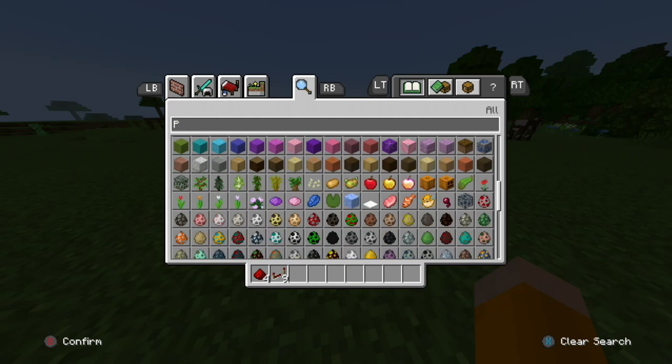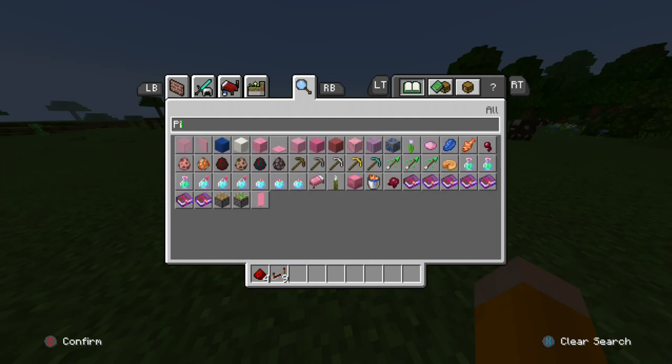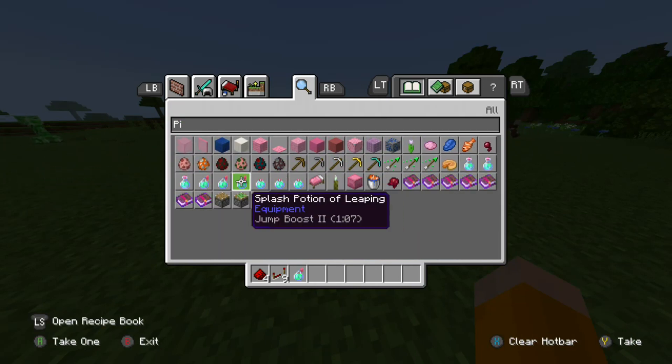Pistons — you can use pistons, sticky and non-sticky. Or regular pistons, I guess, is what they're called.